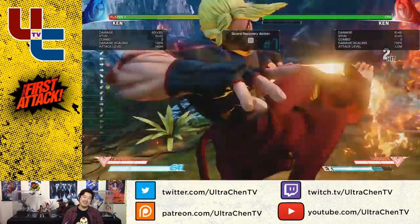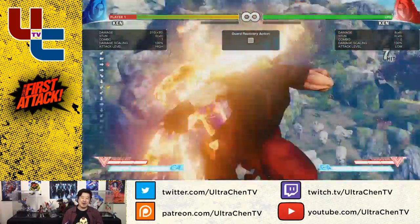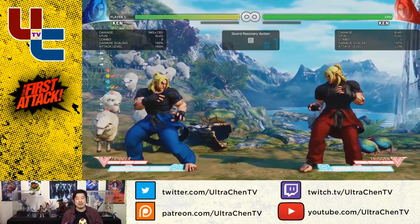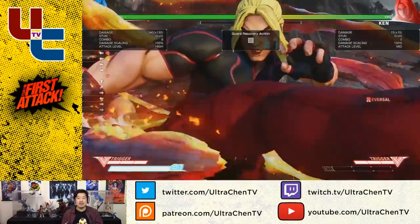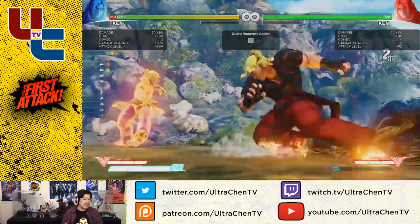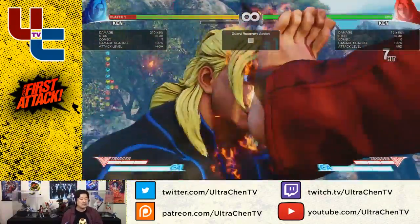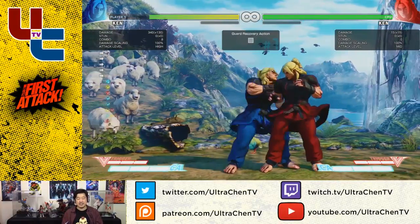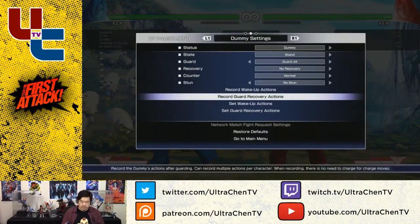There you go. Now I can test to see where I have holes in my offense, where someone can actually beat me up. In that situation right there, I didn't make my jump into ground combos tight enough. So you can find out a lot of information this way. So again, let's record some more actions.